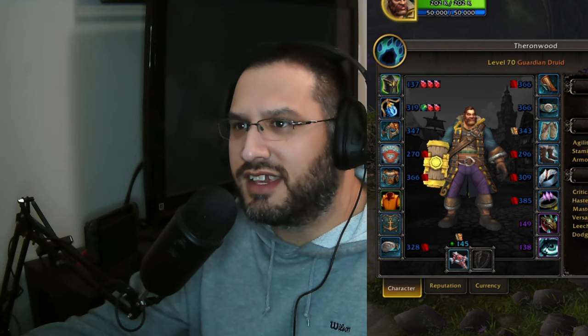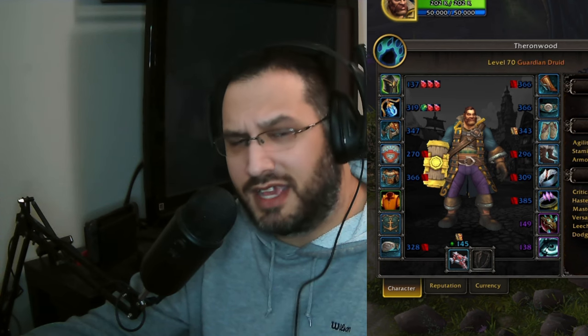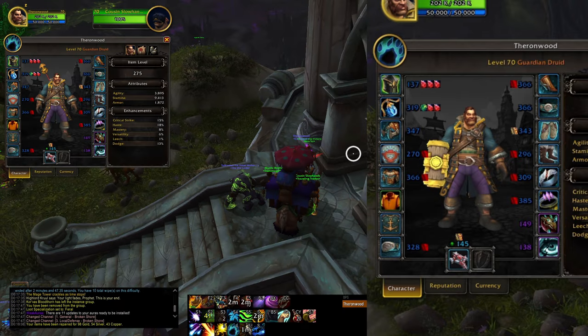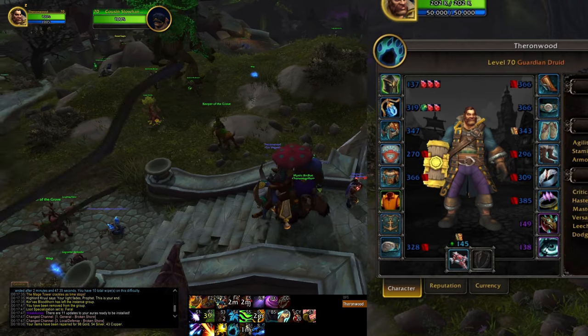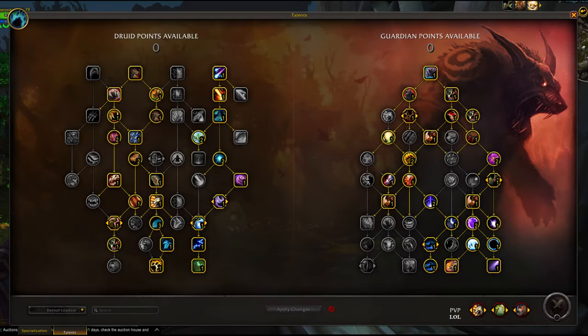There's no enchants. I got a leg enchant — it's the lambent leg enchant, which is main stat and versatility, which is very good. Other than that, it's just crap. Nothing special going on. And here's the talents — we're gonna spec hard into arcane damage, spell damage, that sort of thing.